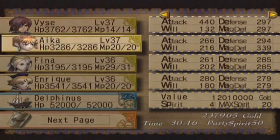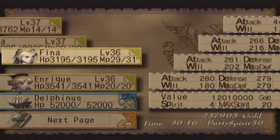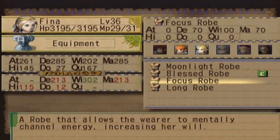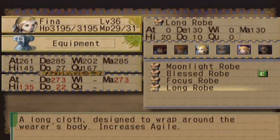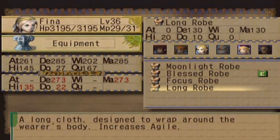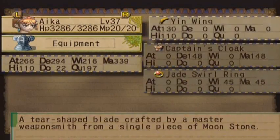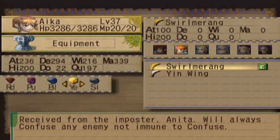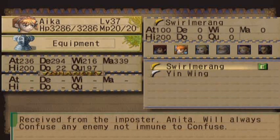I just realized I never showed off those items we got from Vice the Impostor and stuff, so I'm going to look at that — it completely spaced that I even got those. It was one of these robes, wasn't it? Long robe, maybe? None of these seem particularly beneficial in any way. But the weapon we got for Aika, the Swirlmerang, it has a guaranteed confusion status thing. It's a little bit weaker, like 30 attack power weaker, but honestly she's not a main attacker anyway. So I think I'm just going to equip that and whenever we see the next battle, you'll see that. It's pretty cool.